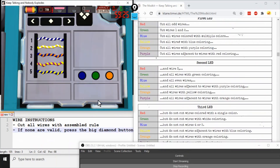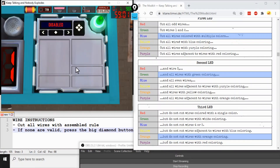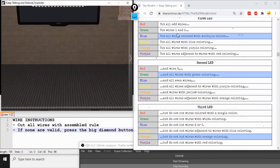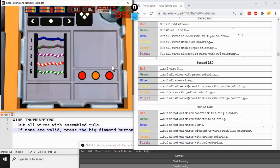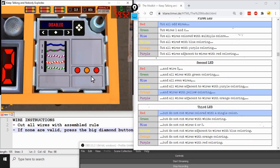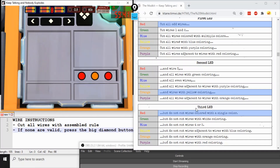With wires and LEDs, we're playing Wire Instructions. Build a complete rule by taking these LEDs in order — first color/first table, second color/second table, third color/third table — and read the resulting sentence. For example: cut all wires colored with multiple colors and all wires with green coloring, but do not cut wires with orange coloring. One possible strategy is to take the tables backwards: for red, orange, red — cut all odd wires and wires with yellow coloring, but don't cut single-colored wires. Reading from the bottom up often helps narrow down what to do first.